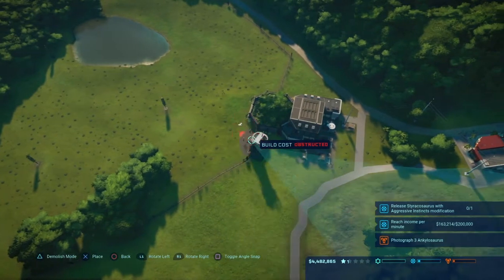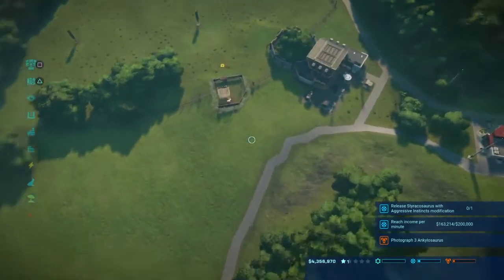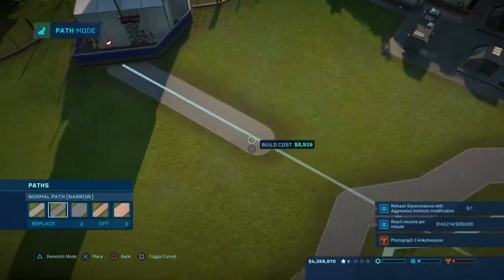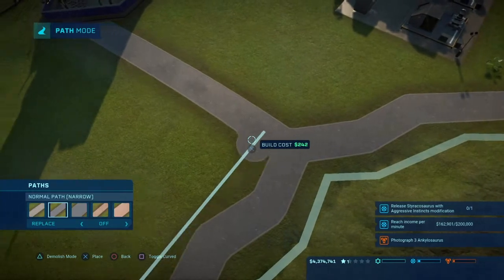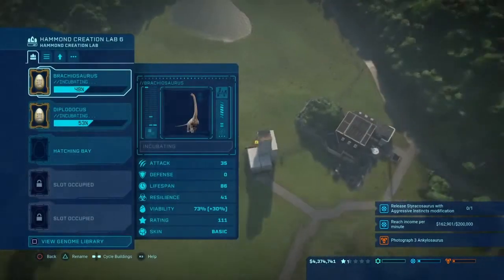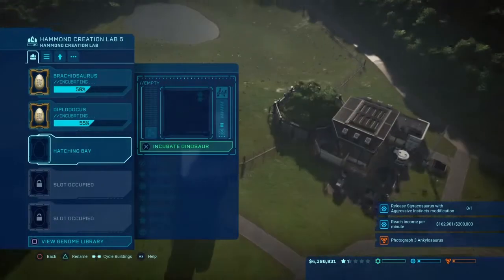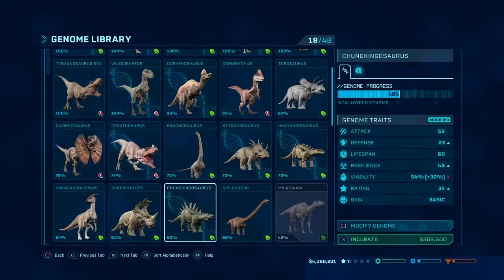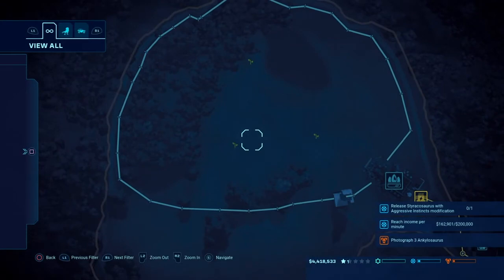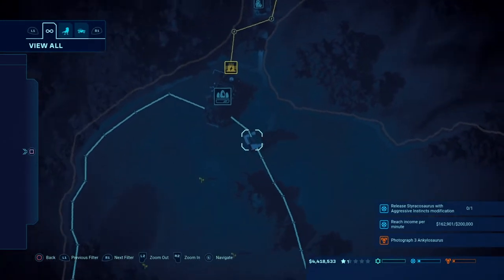Since these guys are so tall we're gonna put in this kind of viewing station. Can we put it right next to the Hammond Creation Lab? It'll look good right here. Then we can put in a path — that looks perfect. Are these guys almost done? The Brachiosaurus is yet to be there so I don't really know how many of these guys need to be comfortable with each other.